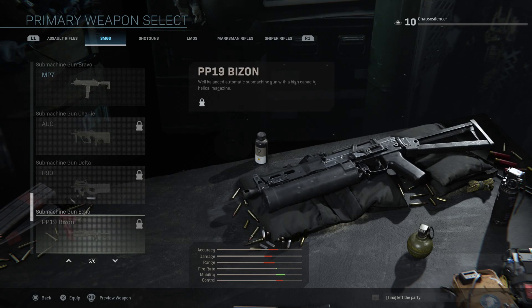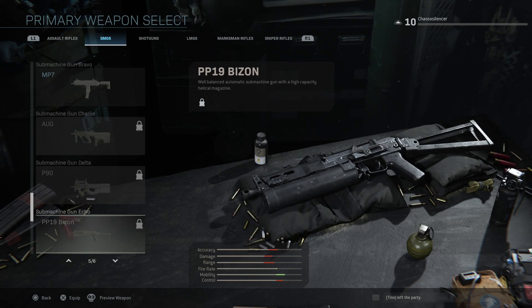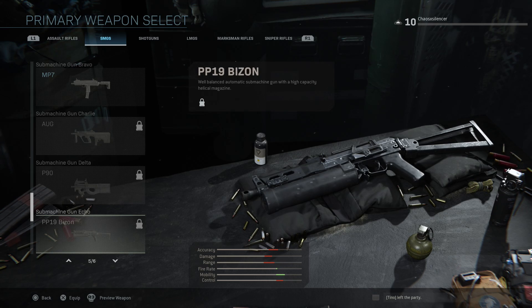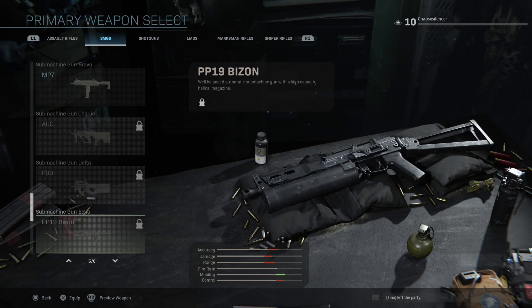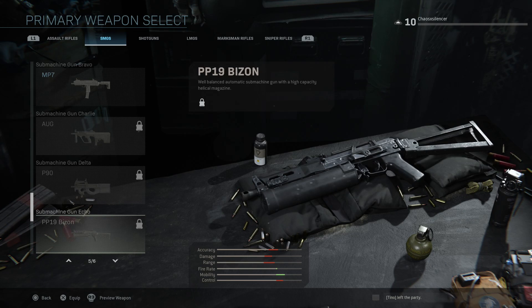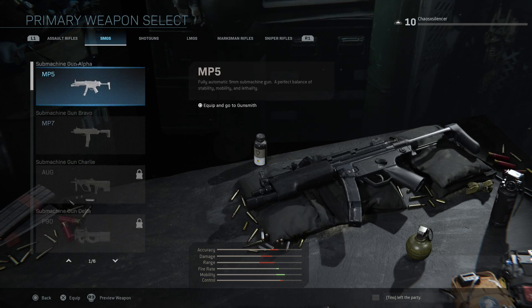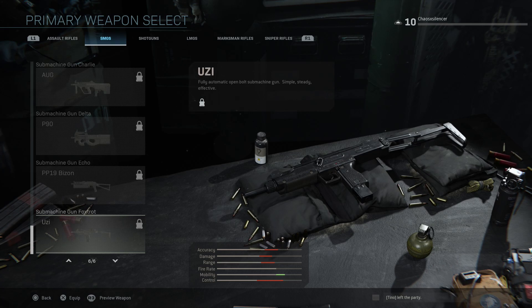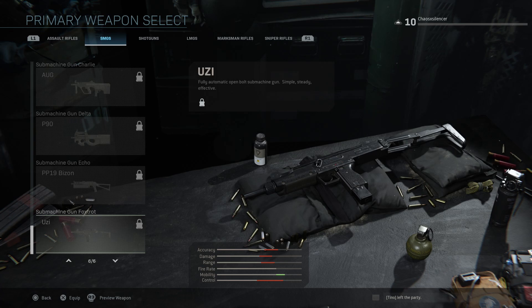Would you rather use the AUG or the P90? Let me know. Then we have the PP19 Bizon — that's right, the Bizon is back. I told you guys before to send me your craziest gun builds, but in the beta you have to level everything up and they don't have all the attachments, so that may be something we do when the game comes out. The Bizon is going to be fun with a fast fire rate. And the last SMG is the UZI. Call of Duty doesn't usually save the best for last, so I'm skeptical — we'll have to wait and see.